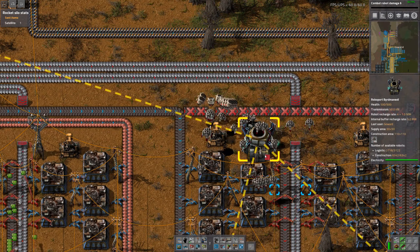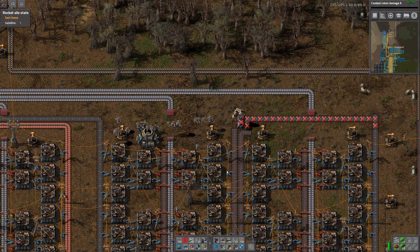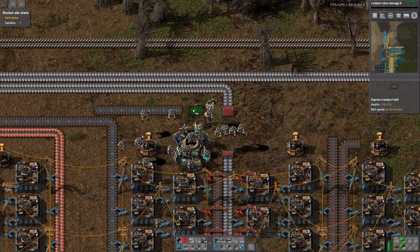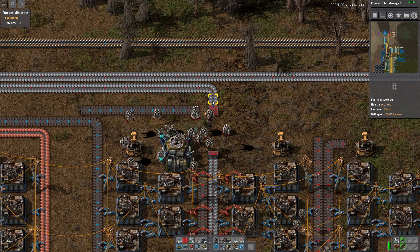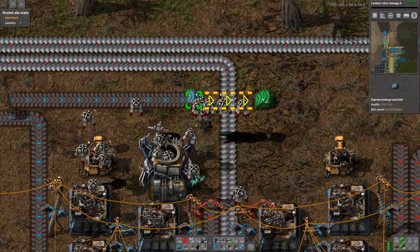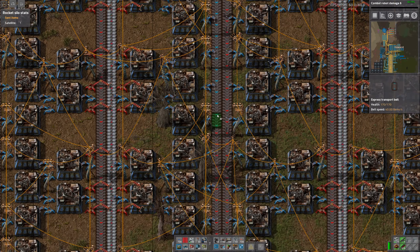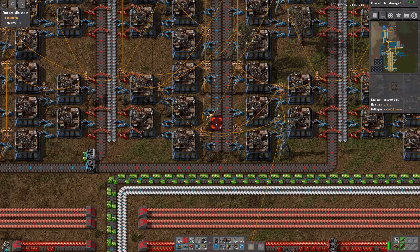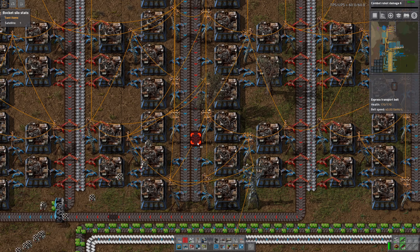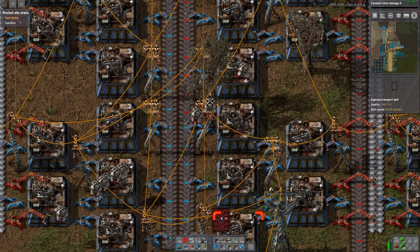And then we have to essentially look into how we're getting the copper there at the next stage. Yeah, this all has to go as well. So now we have like the next belt over here. I think from this point on we can just underground the copper. Like that. Why? There's a tree in here, wow.